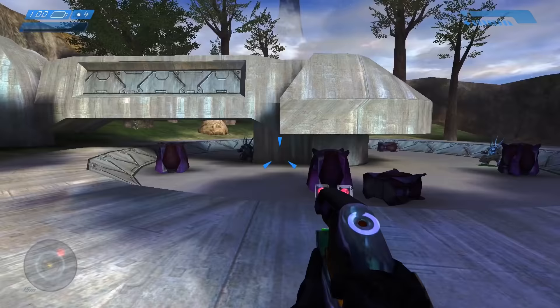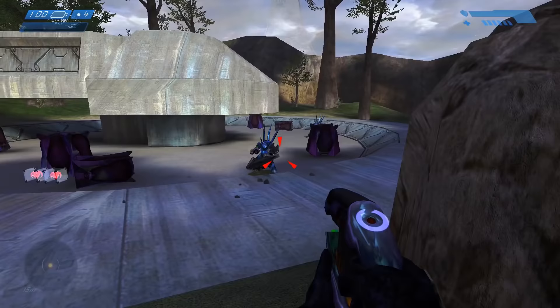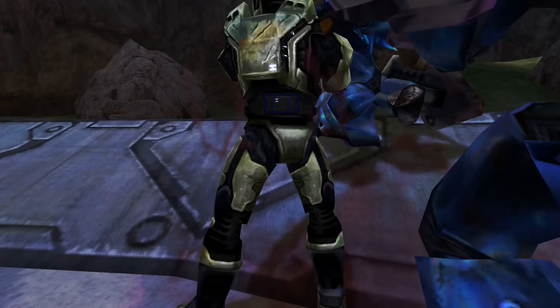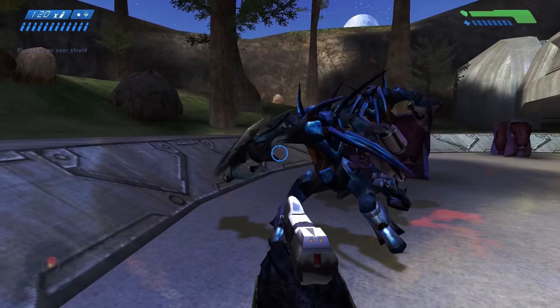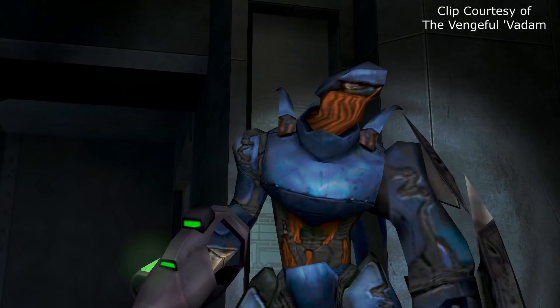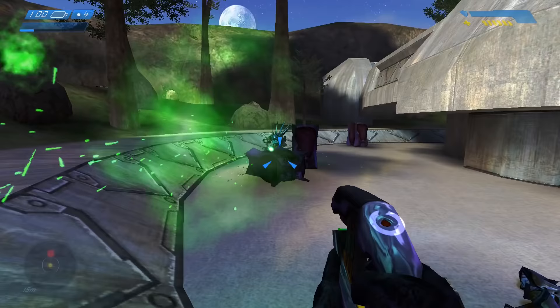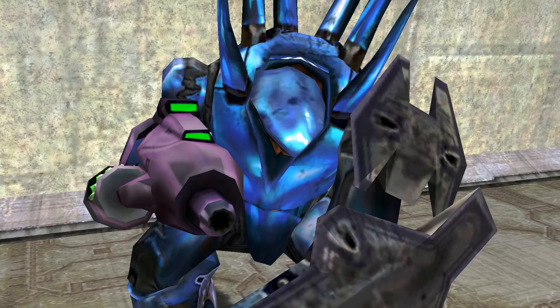What worked with the Hunters in CE has to be their offensive attacks. Their assault cannons are the most powerful weapon in the game and can kill the player relatively fast if they're not careful. Their melee attacks with knockback can also disorient the player. What didn't work would have to be their horrible one-shot exploit — it completely takes what would be a threatening enemy and makes them a laughable joke. Coupled with a predictable melee attack, Hunters are sometimes even easier to kill than a single Grunt. Overall, the Combat Evolved Hunters make a great first impression in the series, with unique behaviors and a great art design.